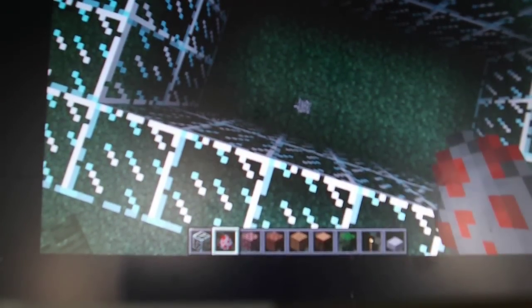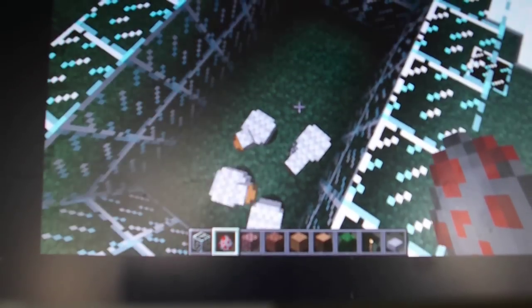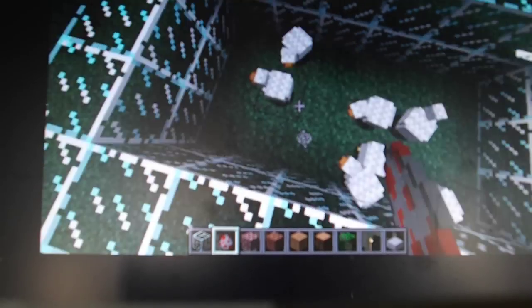Here's a chicken spawn egg. I'm going to put it where the cobblestone is. You just want to spawn as many chickens as you want.